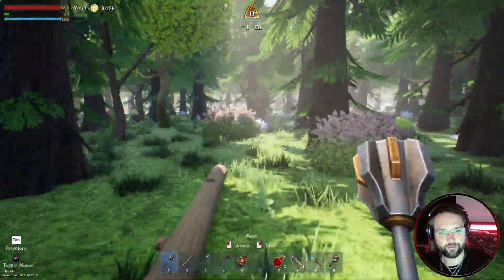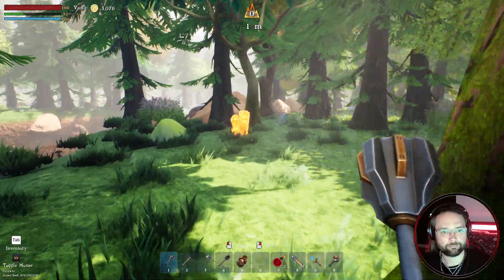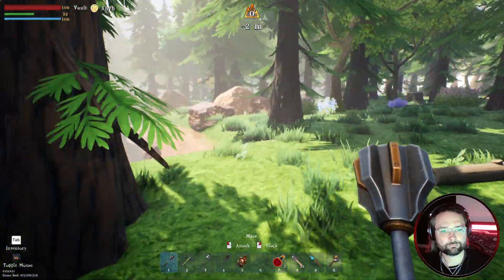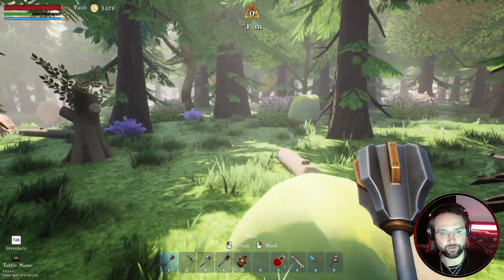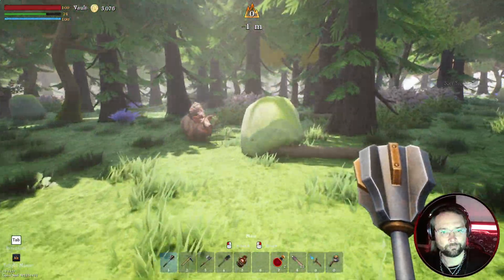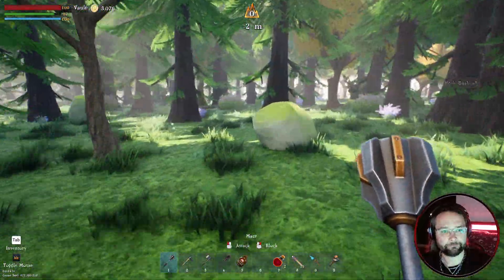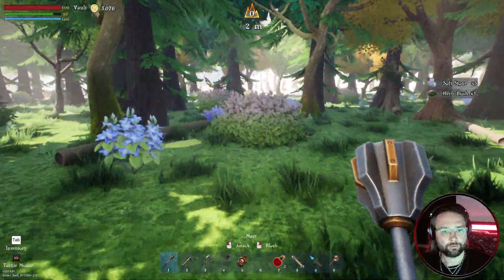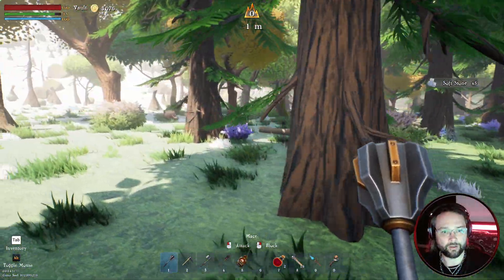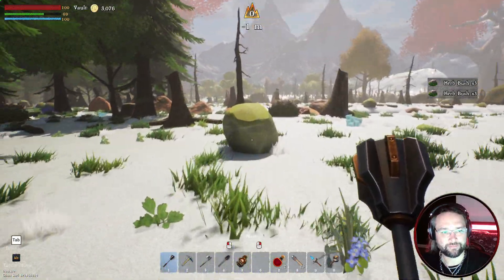We seem to have depleted the boar population around here. Never know, some Uggers might come for me. Maybe we could try taking on the bigger ones now that I've got a decent weapon — I say decent, it's just not the starter weapon anymore. Earth shards. Do boars even respawn or anything? If we're running about, we might as well be grabbing stuff. I'm going to need loads of stone anyway to expand the base later down the line.